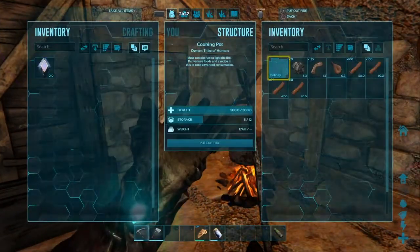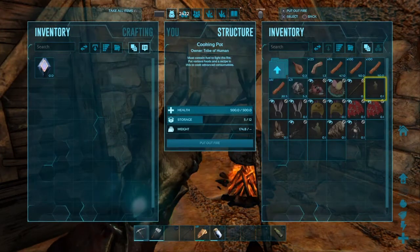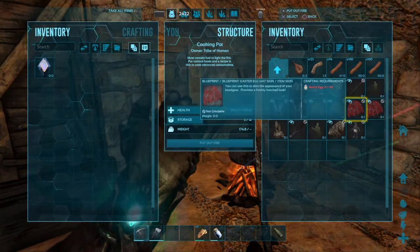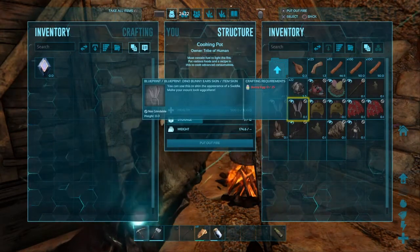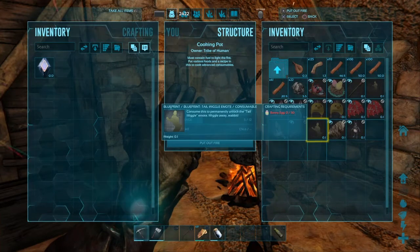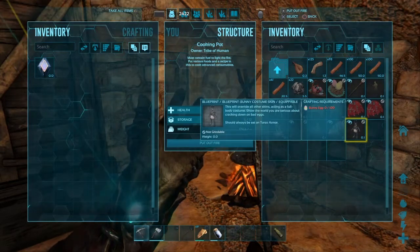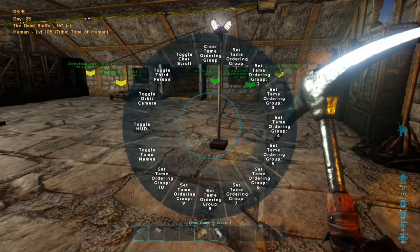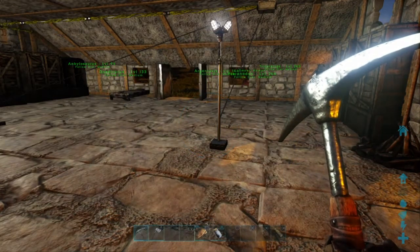For bug fixes there are only three: fixed several exploits, fixed some holes in Lost Island, and fixed several crashes. It does look like they are working on Lost Island, which I'm happy about. I haven't played Lost Island myself but I want it fixed before I start. You have a couple of days to complete this event and get all the new skins, and as far as I'm aware the unlocks are permanent. Thanks for watching — leave a thumbs up and subscribe, it's free to do!